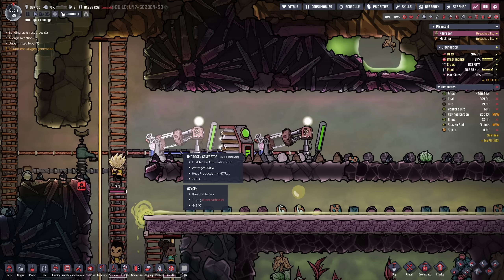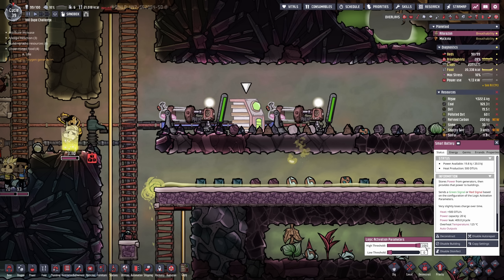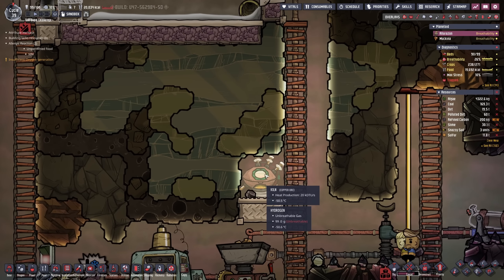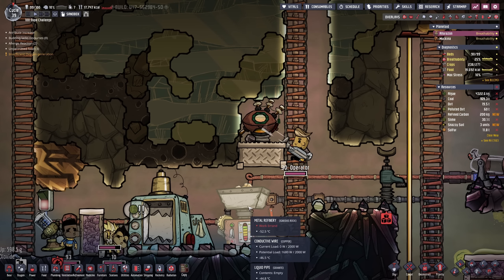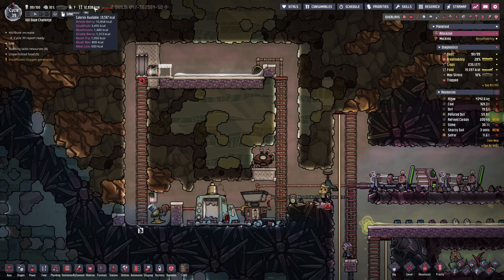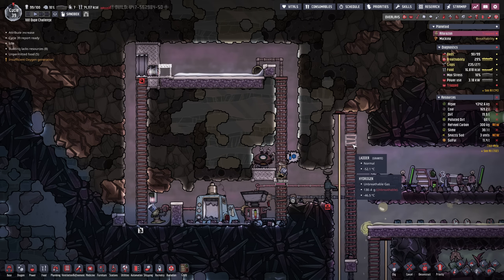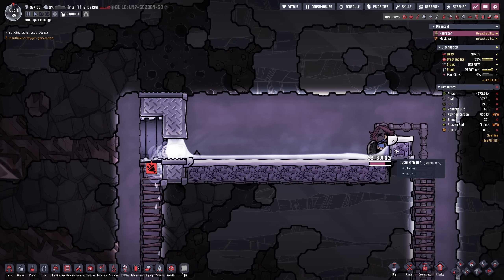Now what is happening? We should have enough power to sustain this. The problem was we went all the way down to zero — we want to go down only to about 20 in terms of battery capacity. Also the kiln is now going for it, crafting some refined carbon that we can use in order to get the first steel. Look at all the food we got right now — 16,000 kilocalories. Before I had 19,000 — that was absolutely a record for this world.